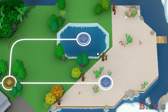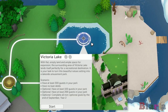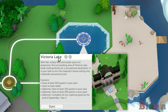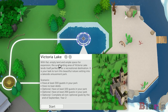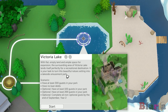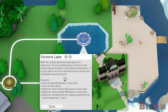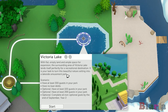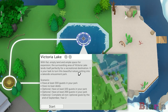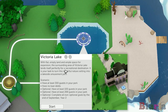What attracts me is the water. In the last park I was thinking I'd like to experience a bit of water in the game, maybe get into landscaping a little bit more. So let's look at Victoria Lake. With flat, empty land and ample space for expansion, the surrounding area lends itself perfectly for a recreational destination. It is your task to turn this beautiful nature setting into a lakeside amusement park. So making this quite nature-based and pretty, rather than having any strong theme, being more natural is what's going to work with this.